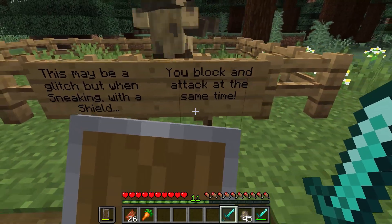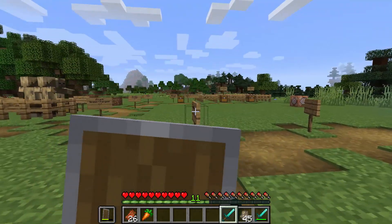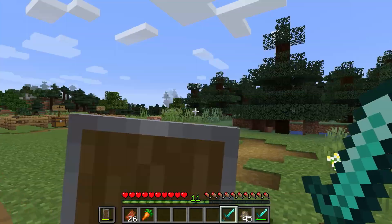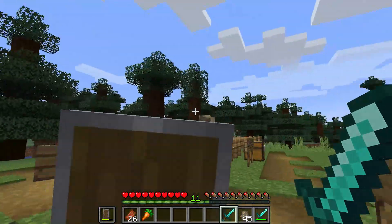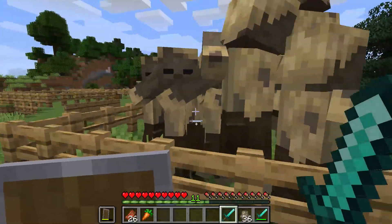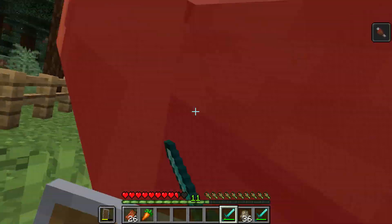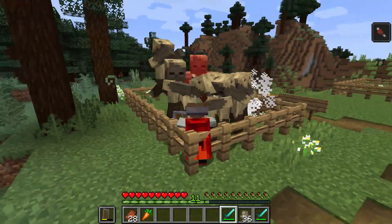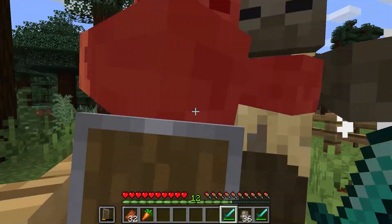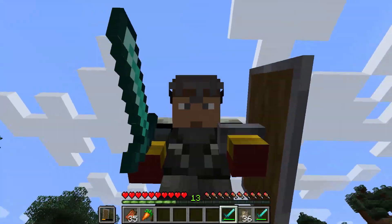But here's the weirdest one — this may be a glitch, but when sneaking with a shield, you can block and attack at the same time. Normally with your shield up, you're unable to attack and swing your sword. But if you sneak to activate the shield, you can keep attacking. They can't do any damage while you're attacking them — this is completely broken. That one's probably changing real soon.